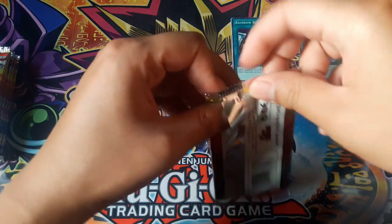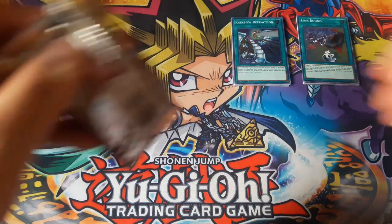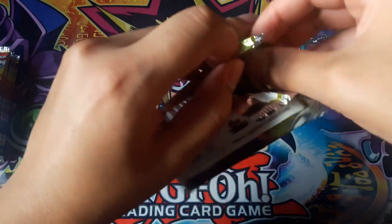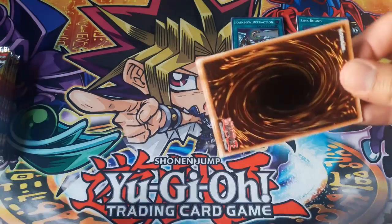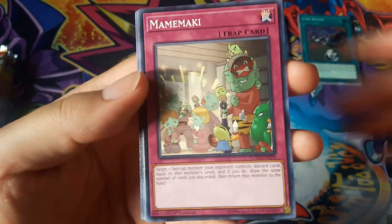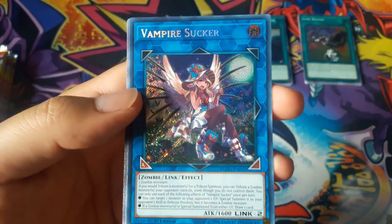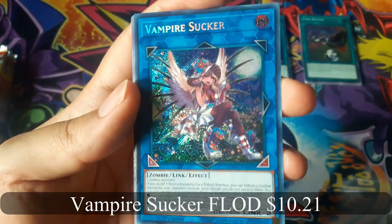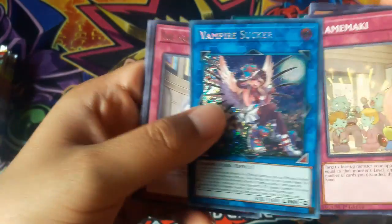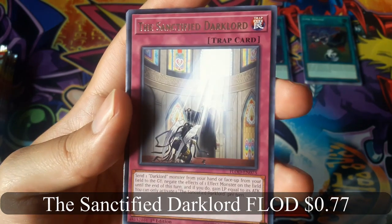Clip-star Ignite Shade. Mami Maki — ooh, nice Vampire Sucker for a secret rare. That's a good card. And the Sanctified Dark Lord Forbear.